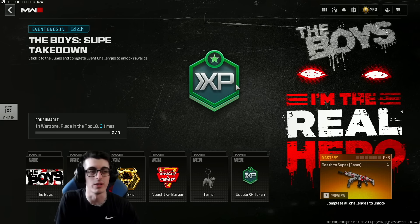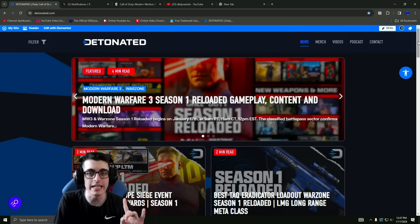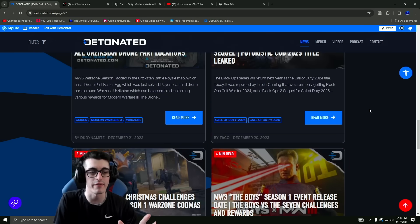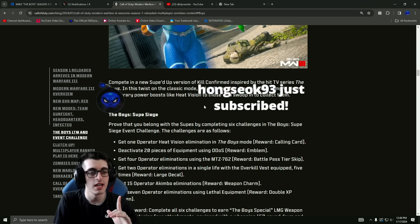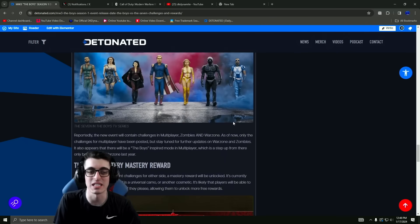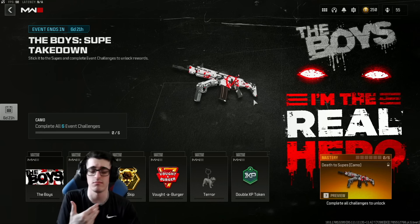Warzone rewards include a calling card, emblem, battle pass token, large decal, a cool charm, and a consumable. To add to the confusion, the event was originally leaked as 'The Boys Versus The Seven' with separate challenge sets for each faction — and that's not what released either. The blog post marketed what was part of The Seven challenge list, but today they released The Boys challenges. Three variations of this Boys collaboration and not sure why — take advantage of this now to get that camo before they maybe hot fix it out and replace it with the blueprint reward.